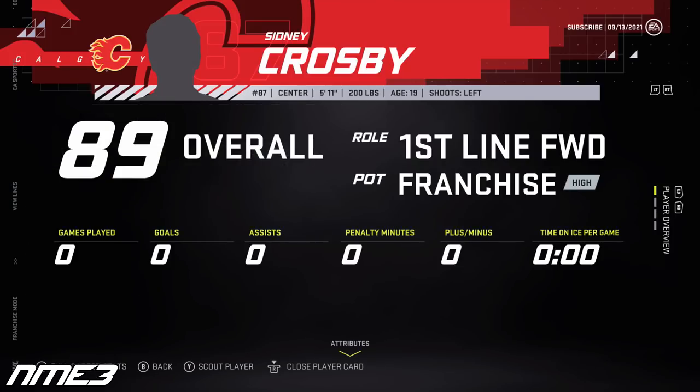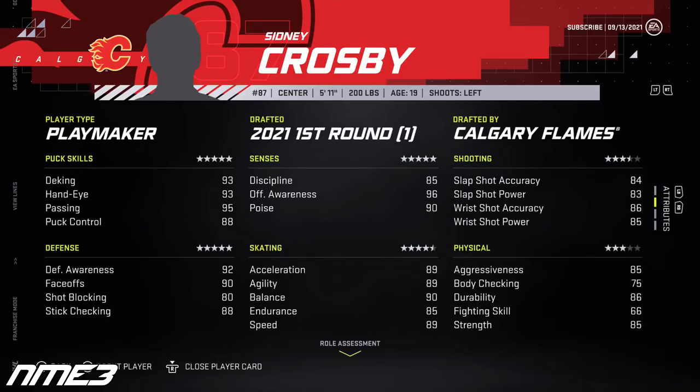He will be starting on the first line at center playing between Matthew Tkachuk and Johnny Gaudreau. He is an 89 overall with high franchise potential and has some very high stats, including 96 offensive awareness, 95 passing, 93 deking, and the list goes on. Now let's sim the first year and see if Crosby can win the Calder and possibly help the Flames get a Stanley Cup.